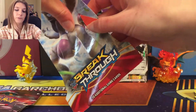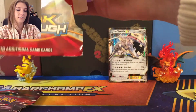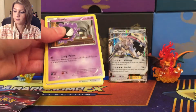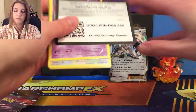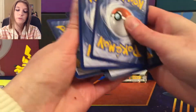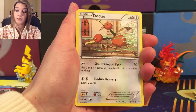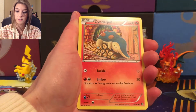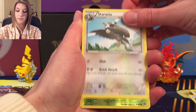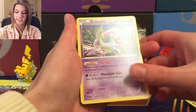Still got the leftover little bit of cold, so I still apologize. Okay, so I'm starting off with Gastly, Doduo, Staryu, Cyndaquil, Bampour, Stantler, Professor's Letter, Staravia, Reverse Holo Chespin, and we got Cresselia — nice.